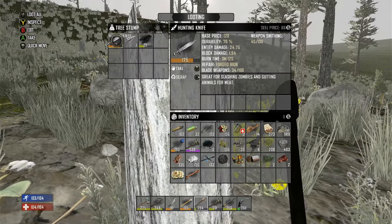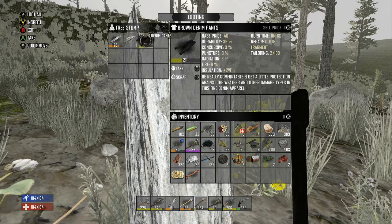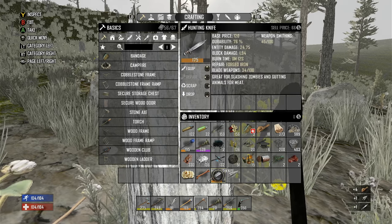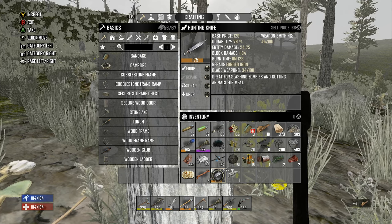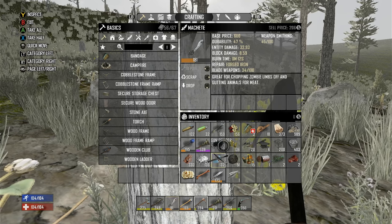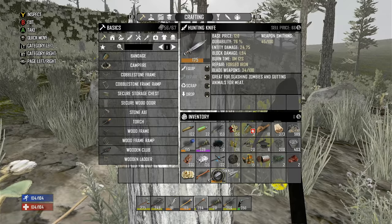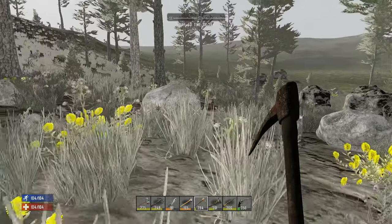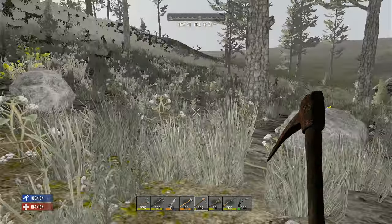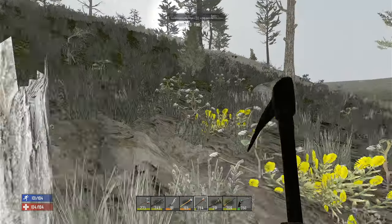Look at that - a hunting knife, a steel arrowhead, brown denim pants. That's a nice hunting knife. What's that compared to my machete? NTT damage is 24 and block is 1.94. My machete is 32 and 8.5, so quite a bit bigger. We'll either sell that or scrap it in the forge - the problem is my machete is going to keep getting worse and worse.